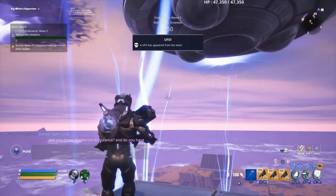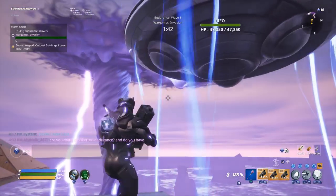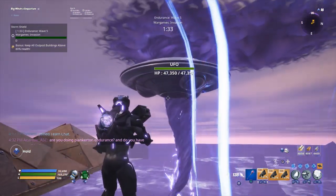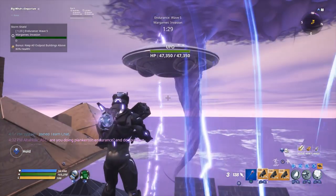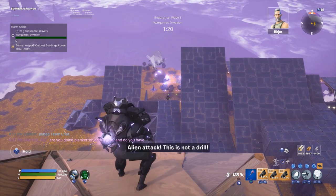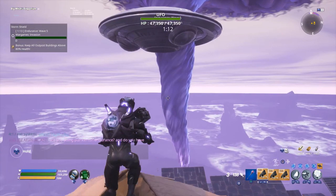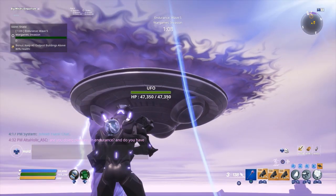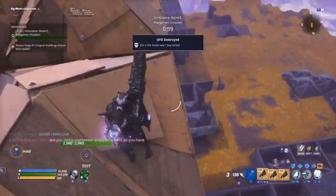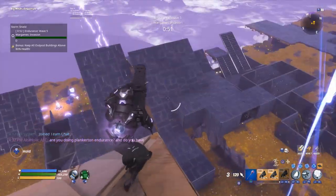Here's what happens if you leave the UFO alone — it will hover over a point of your trap tunnel, then release a beam that destroys your entire base. It goes over its spot, stops, and laser beams my tunnel, destroying a lot of it and releasing a mini boss. It happens multiple times and just keeps destroying your base. That's why we take out the UFO and why we can't AFK Plankerton Endurance unless it's past wave 5. It's really easy — just flick shot the UFO.